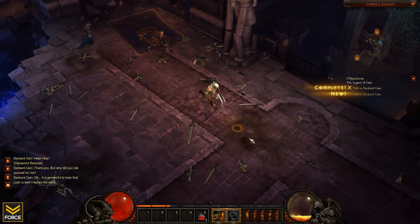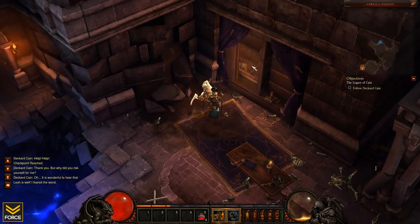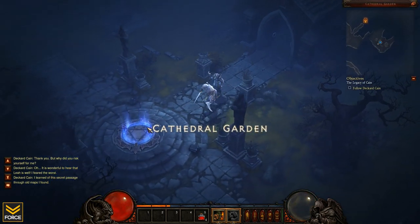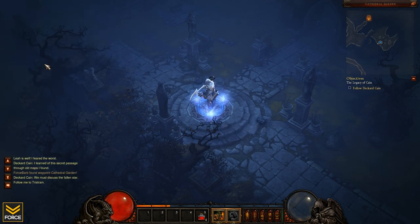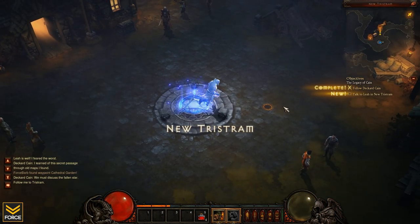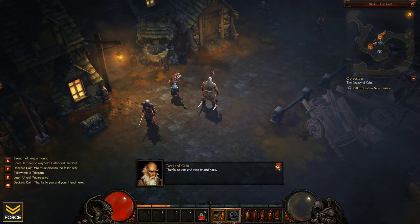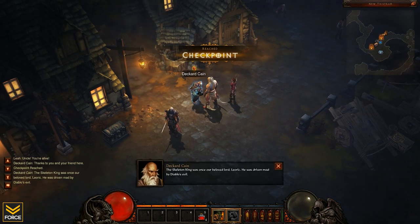What's next? Follow Deckard Cain. All right, let's go buddy - Cathedral Garden. Another waypoint, wonderful. And we're going to New Tristram - that's the next course of action. Time to pick up the quest from Leah - got some nice gloves there, looks like spellcaster gloves though.